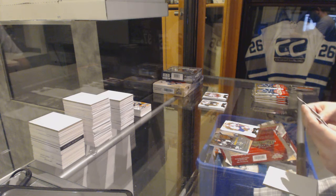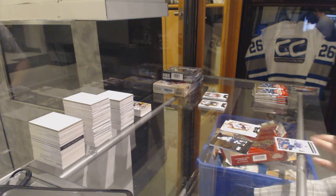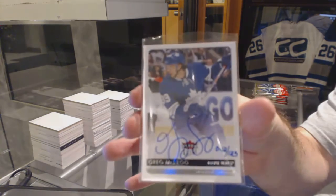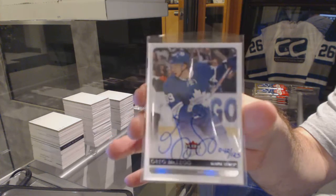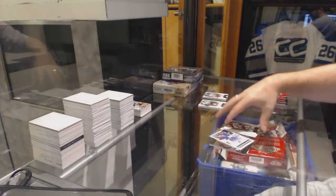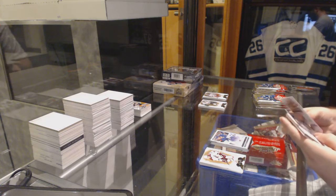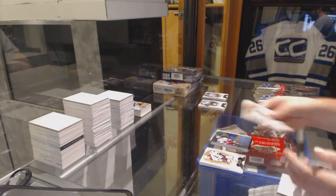We've got a sleeve. Metal Universe of Jonathan Duran for the Tampa Lightning. And we've got number 125, an Ultra Autograph Rookie for the Maple Leafs, Greg McKaig. We've got a Blue Ice number 99 for the Rangers, Matt Zuccarello.